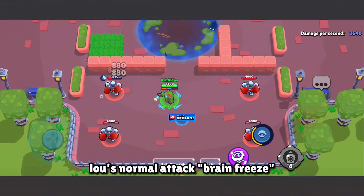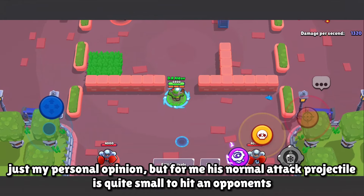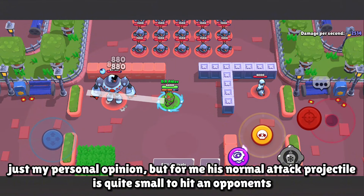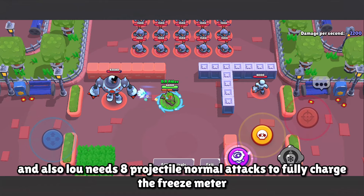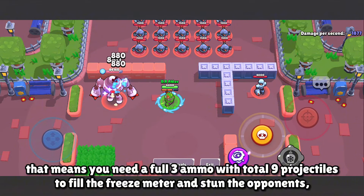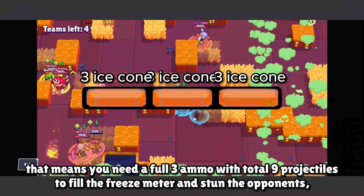Low's normal attack is called Brain Freeze. Low shoots 3 long range projectiles in a straight line. Personally, his normal attack projectiles are quite small and hard to hit opponents with, and Low needs 8 projectiles from his normal attack to fully charge the freeze meter. That means you need a full 3 ammo with a total of 9 projectiles to fill the freeze meter and stun the opponent.